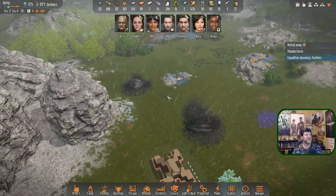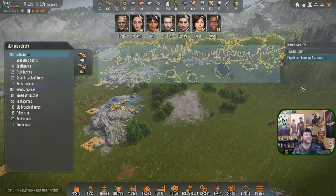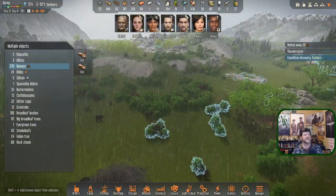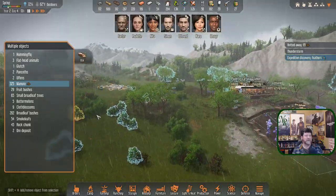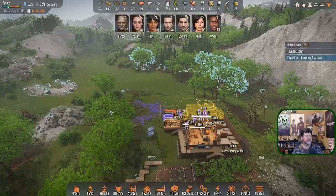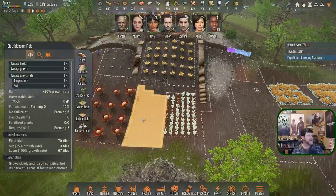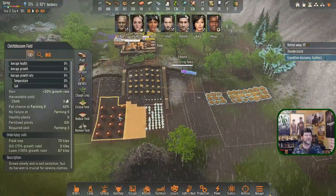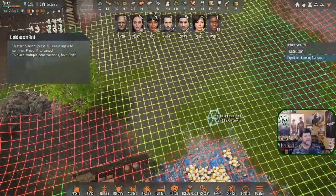There were feathers out there — I hate to have Rita walk all the way out there to find them. Any feathers right up through here? No. But I will mark the manure. If there aren't any feathers closer than that, then I'm not willing to make the trip. But cloth blossom — we need to get that planted, and we need more than that. We have a lot of sewing to do.